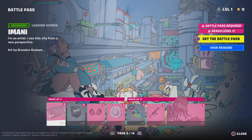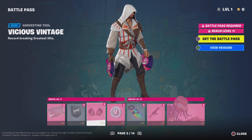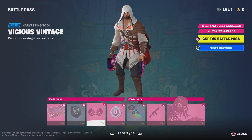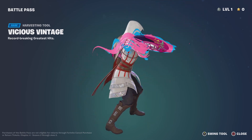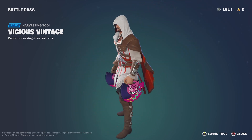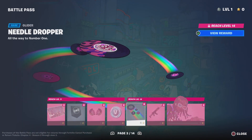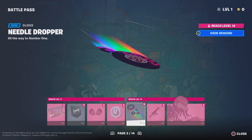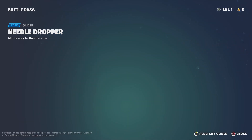And then we got another loading screen. Got pickaxes — looks like they're records. Oh, and it plays music as you hit them, kinda like the marshmallow pickaxes. They're like beads. And then we got this glider. Let's deploy it again. It's pretty cool.